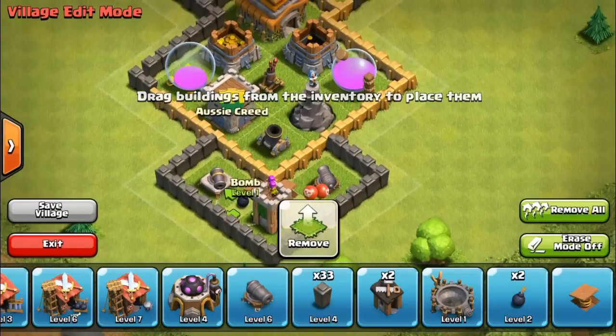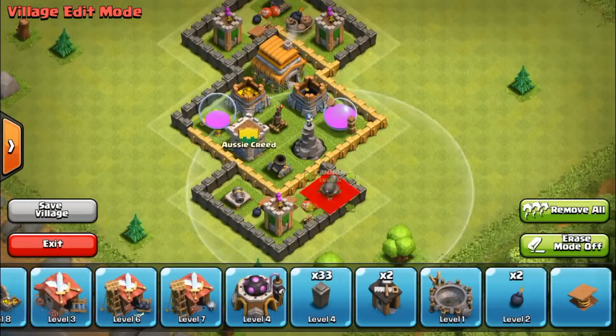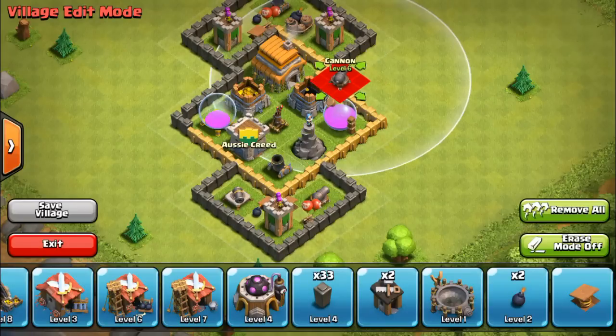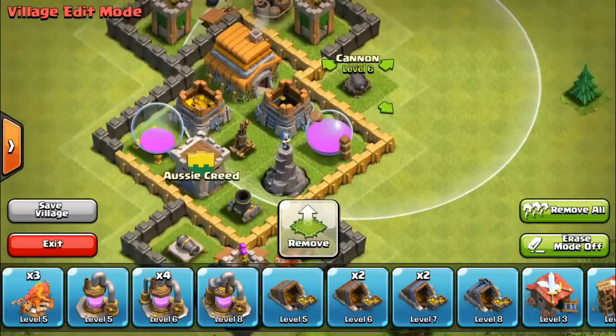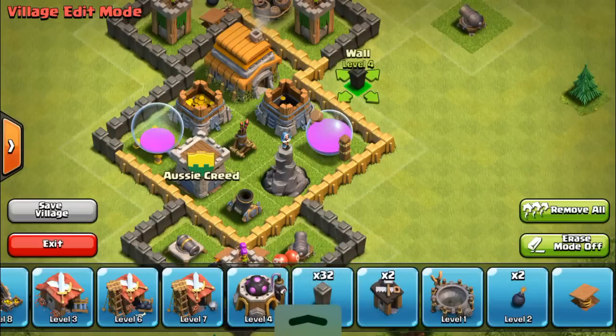And a bomb there. So we've got that - what else can we do? I should have some more defenses really. I still have a lot of walls - I know what I could do. Instead of just that, you could do this.